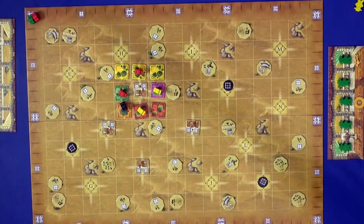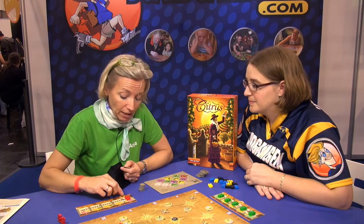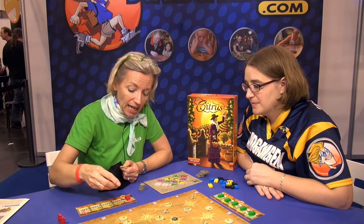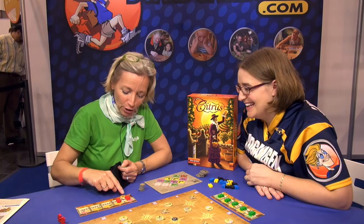In the case you have no more men or no more money, you have to sell one plantation to get money back. For example, I choose the one with less value for me. I take my man back, place it on my board, and receive the points shown on the side — so this means four points.